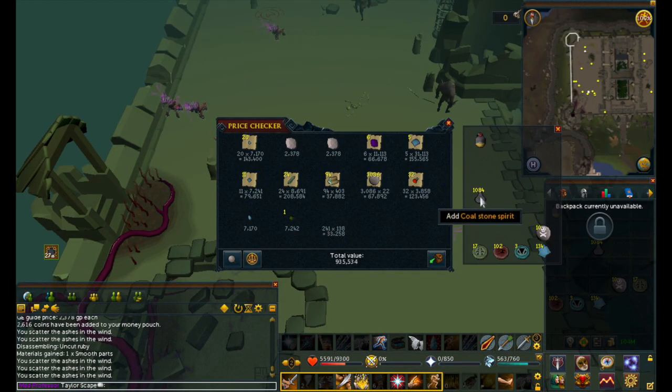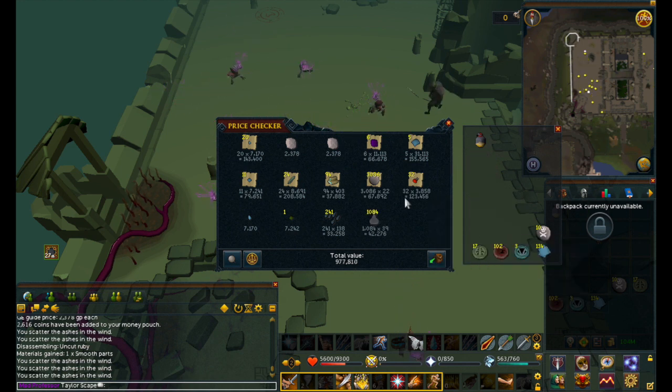Here's some good money coming in. We just finished an Abyssal Demons task and we're looking at 979k afterwards, so that's pretty awesome.